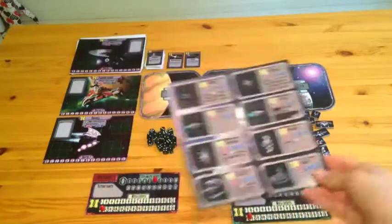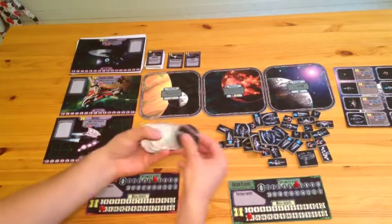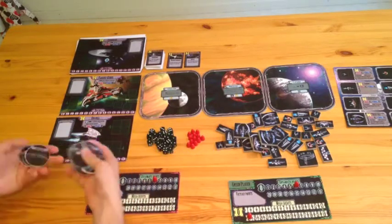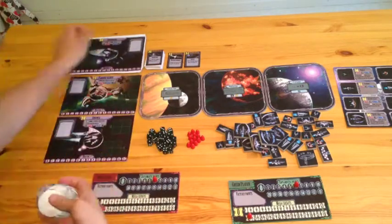Place the reference sheet on the table. It contains all necessary information for the escort ships. Each fleet has a corresponding fleet marker. Place the appropriate ones on the fleets in the market, and put the others in a pile beside the fleet boards.